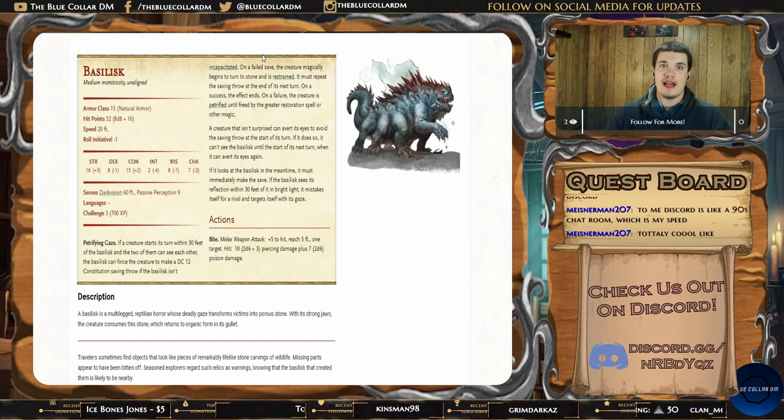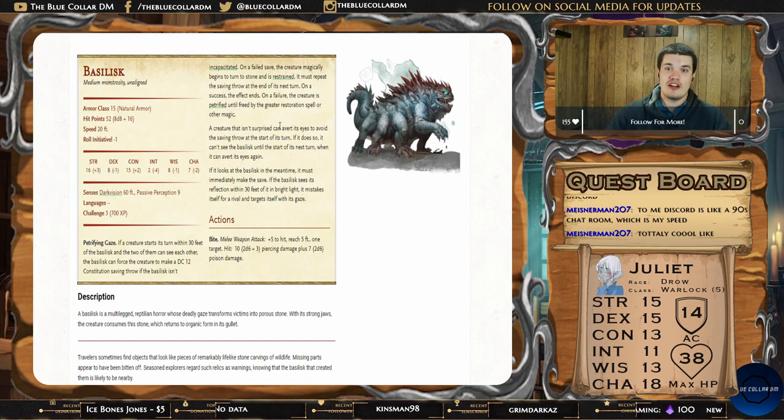You could literally have your entire party incapacitated on round one, and then the rest turned to stone. At this low of a level, greater restoration can revive them — but at level three or four, none of your characters are going to have greater restoration magic available to them at this stage of their adventure.